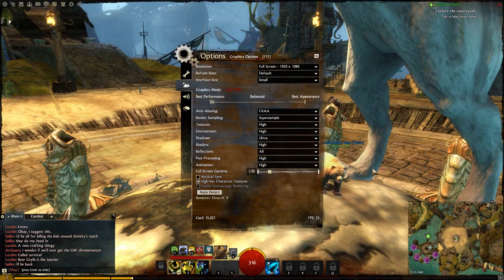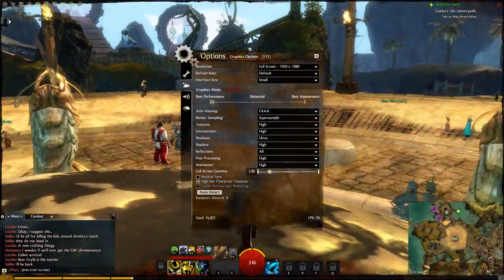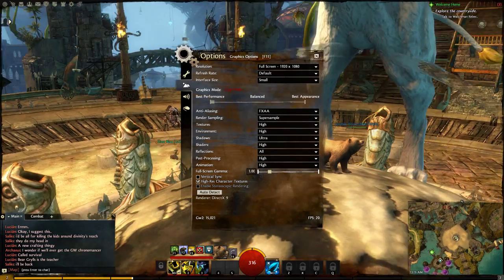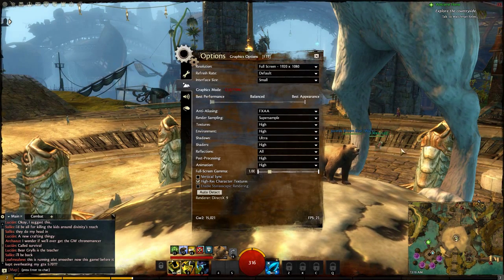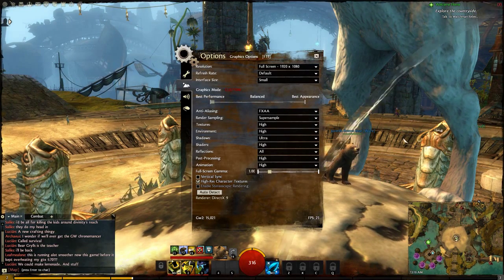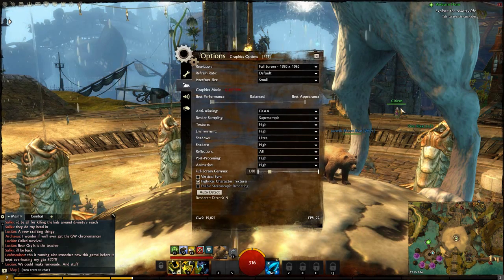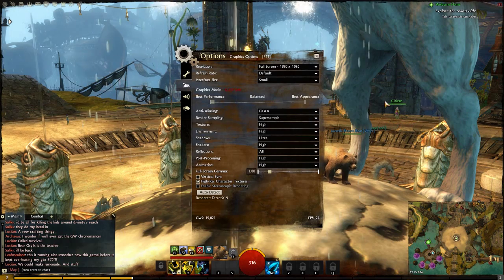At least at max settings it has. When moving the camera around the framerate tends to dip just a little bit, but really not that much — it usually sticks fairly high. Lion's Arch, by the way, is the heaviest place in the game. If I were to go somewhere else, like Divinity's Reach, the framerate would go much higher.